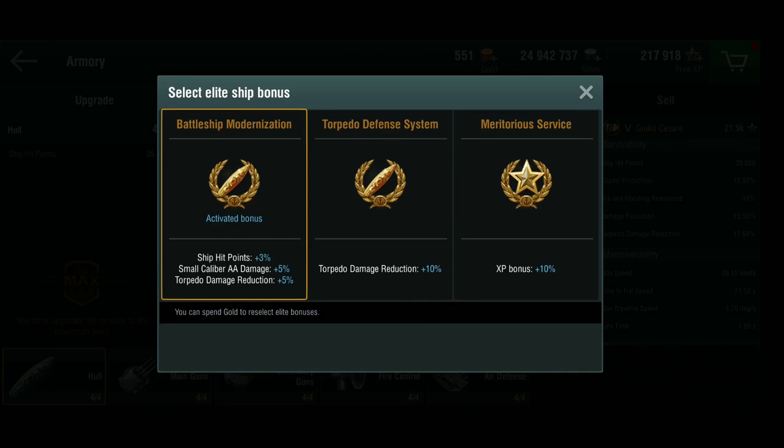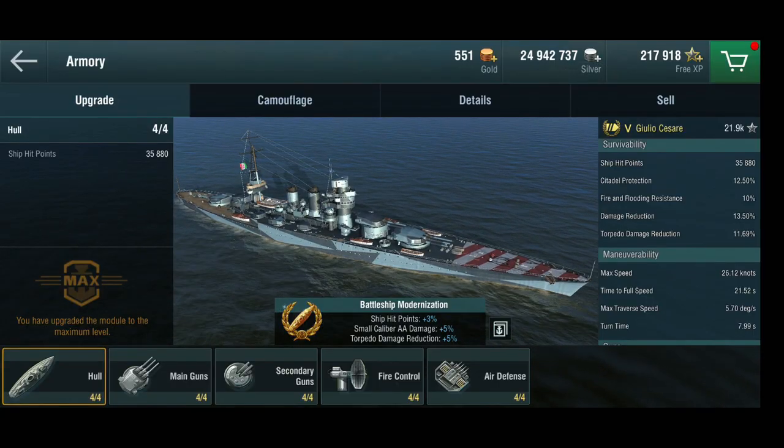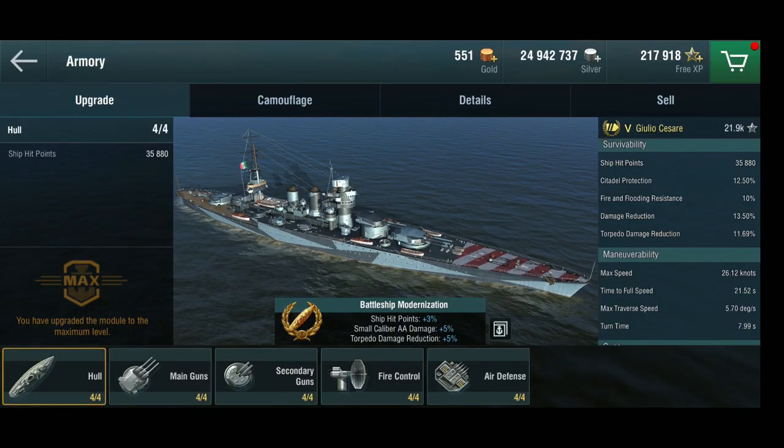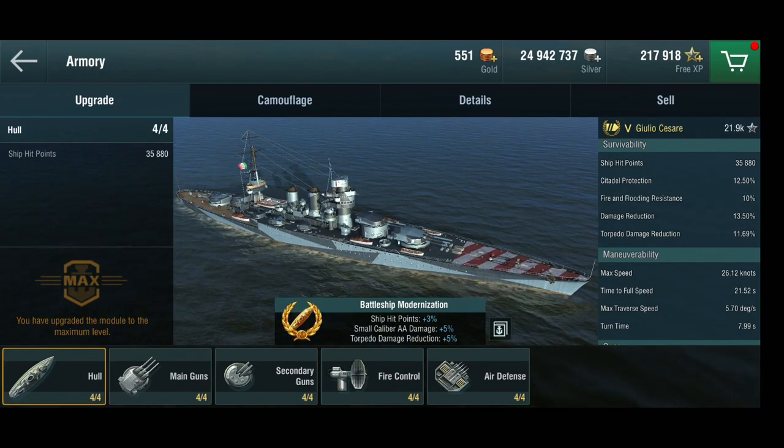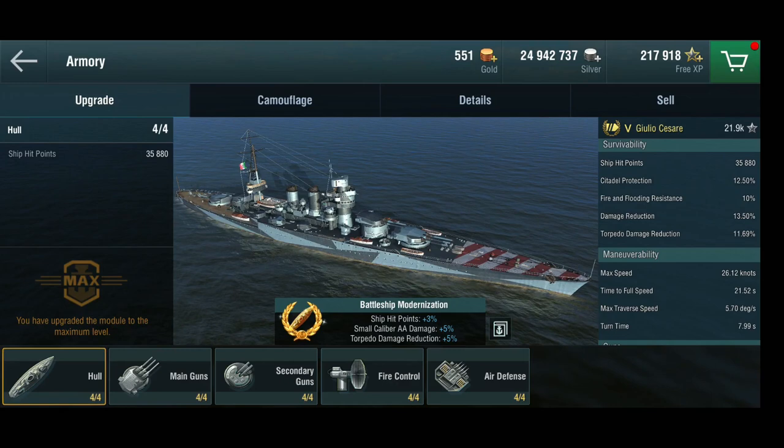For the elite ship bonus, I've got the battleship modernization, which gives more hit points and a little bit of torpedo damage reduction. Torpedo damage reduction isn't that great to begin with, and with an eight-second turn time, if you don't get hit by torpedoes the torpedo damage reduction doesn't matter all that much. So a couple more hit points is generally a good thing.